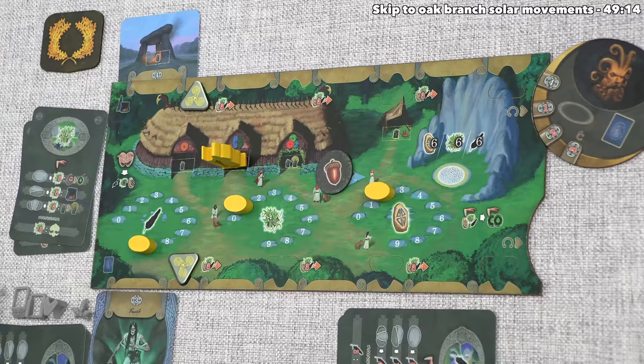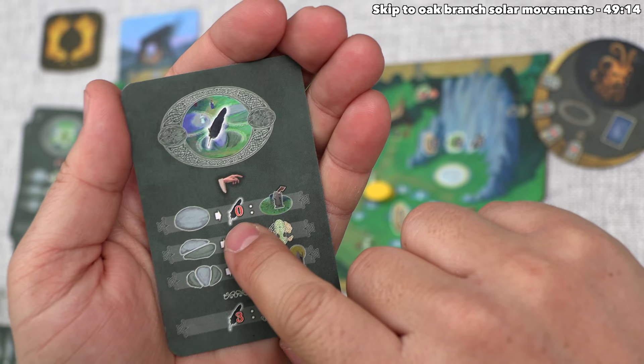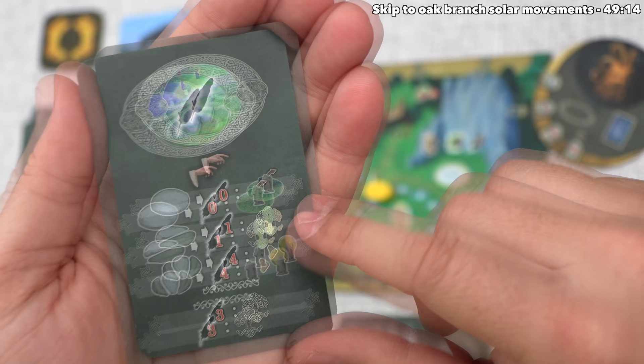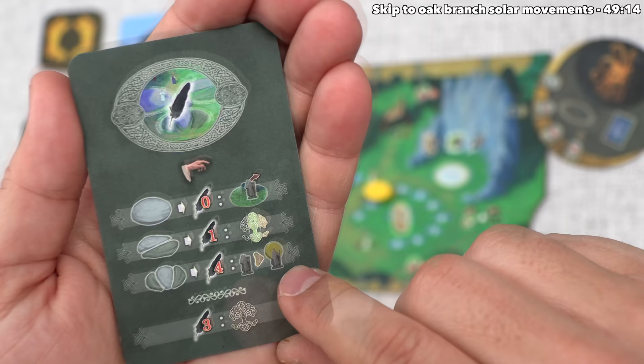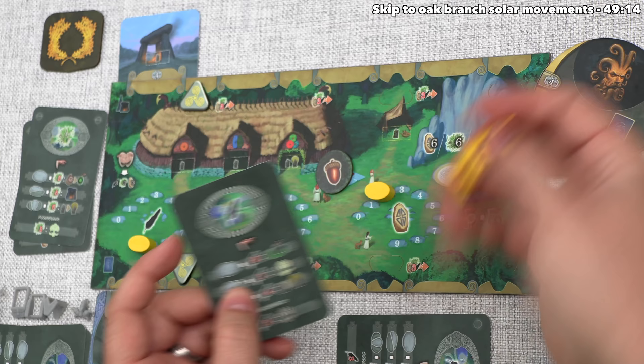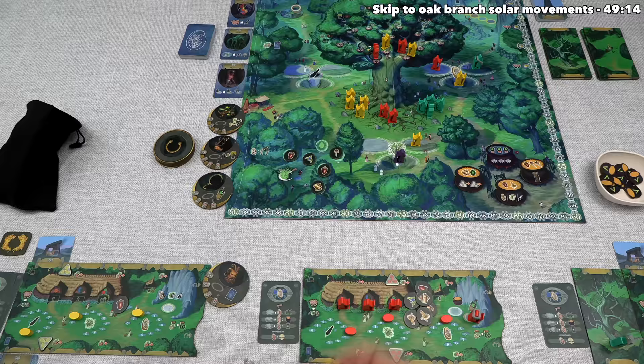We're done with our turn so that means the yellow player can go, and they want to play this advanced moot card. If we look at the details we can see the top option costs zero feathers and that lets them recruit a single passive druid and they become active onto a resting spot. The second option says they can spend one feather and then perform one oak tree advancement going up any branch of their choice. The last option says they can spend four feathers in order to turn one of their druids into an elder. It looks like they've decided to go with the top option so they don't have to spend any feathers at all. They'll place their druid onto the single stone spot in the feather temple and then recruit another druid.